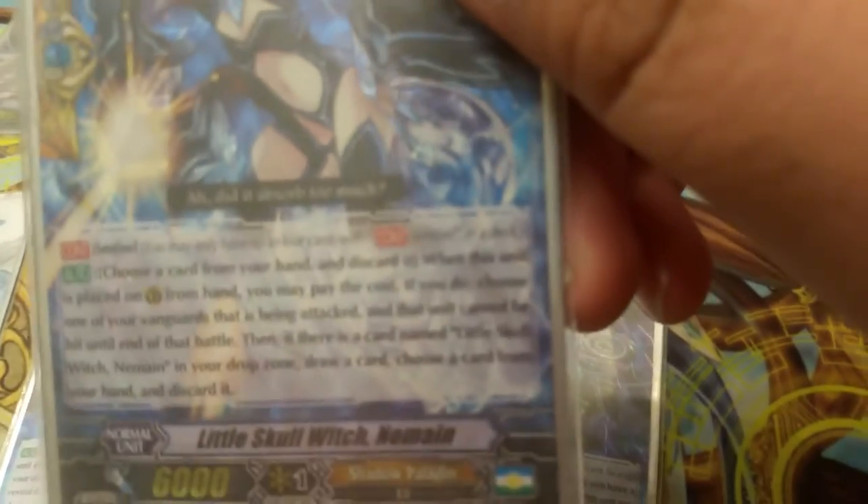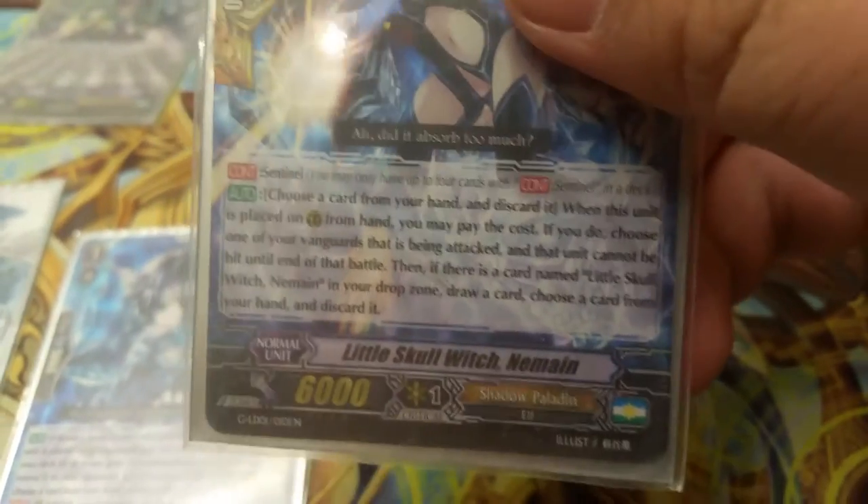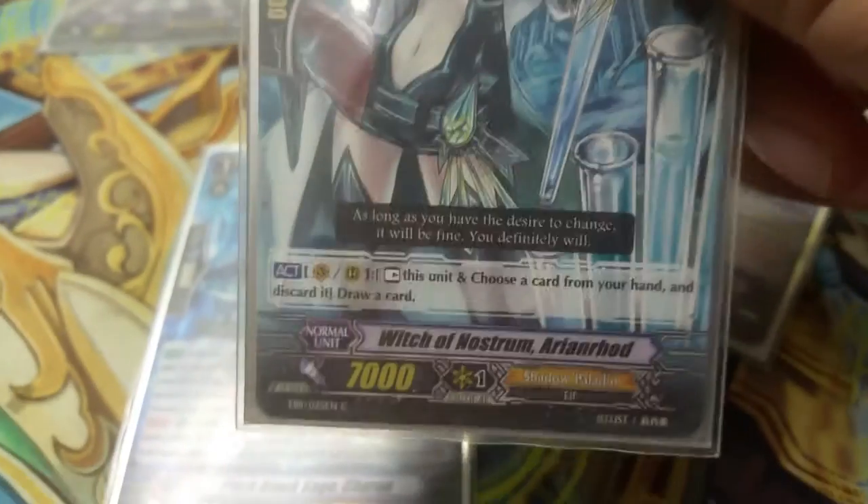Okay so the grade one lineup — Little Skull Witch: it's a perfect guard. Choose a card from your hand and discard it, choose one of your vanguard so that rear guard cannot be hit until the end of the battle. And if there's another copy of her in the drop zone, choose a card from your hand, discard it, and draw another one — so basically there's no cost at all.